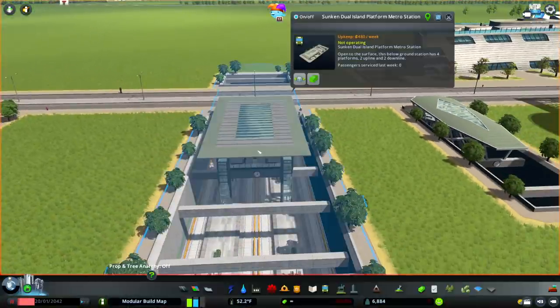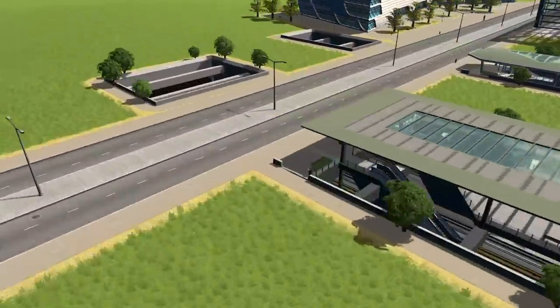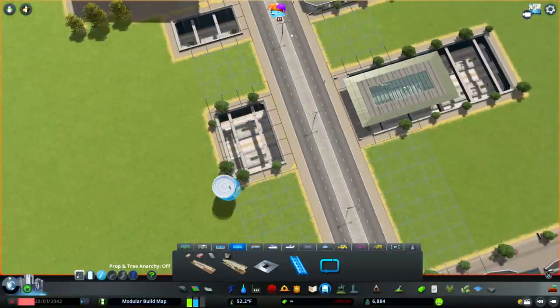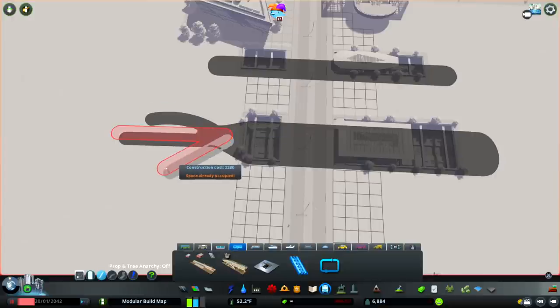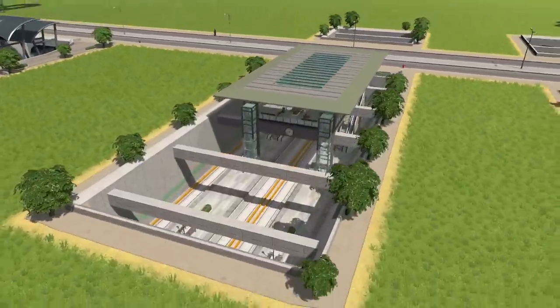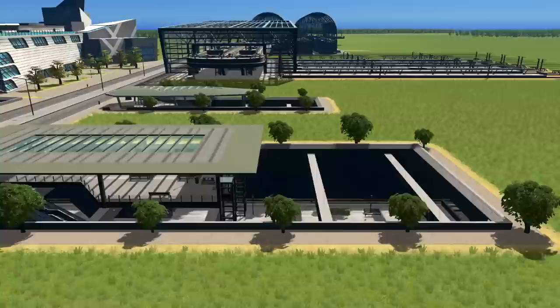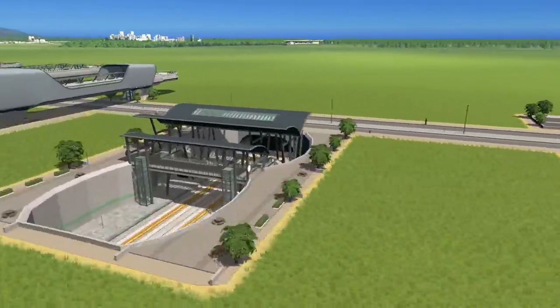It looks like we've got another version here — it's just going to be slightly bigger. It's the same thing but with dual sides, so some nice variety in the underground metro stops. The underground connections kind of come out at one point and you can feed out different lines. Lots of glass, lots of trees, lots of green. It's a very nice grey stone as well — very minimalistic. Definitely an incoming transport build with these.